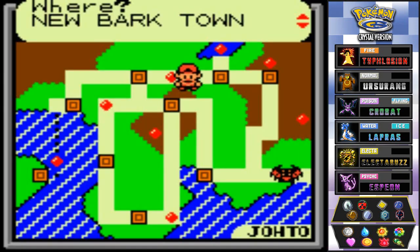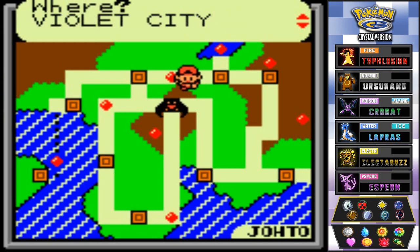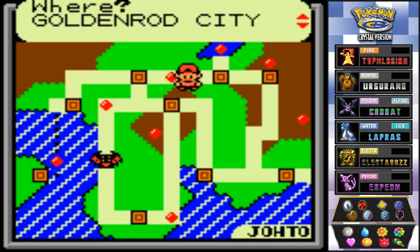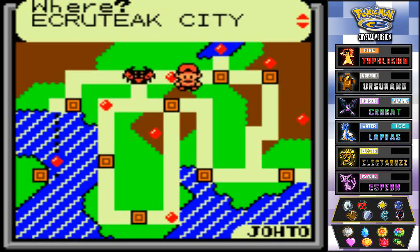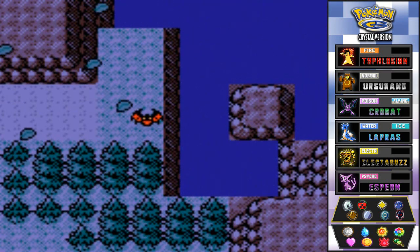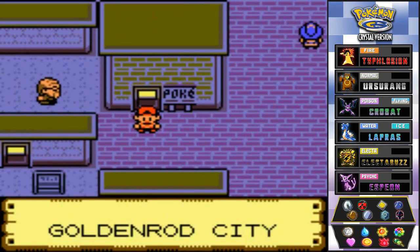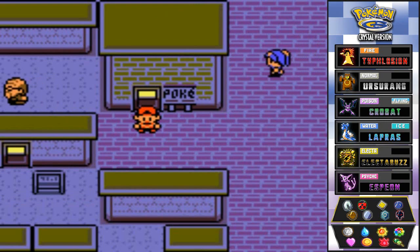We got Mount Mortar done, and we're going to save the Ruins of Elf for a little bit. I feel like there's something else we need to take care of — Ecruteak City. Legendary Pokemon. I was dreading this one, I really was. So in our next episode we're going to be trying to capture a legendary Pokemon. Stay tuned guys — I'll be right back for another episode of our Pokemon Crystal Walkthrough. See you guys!